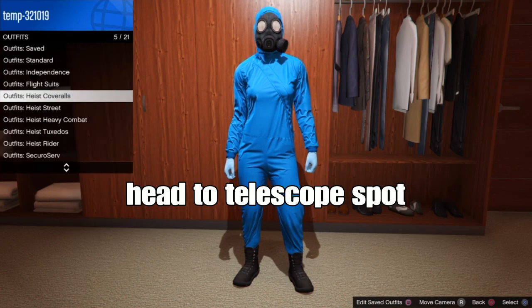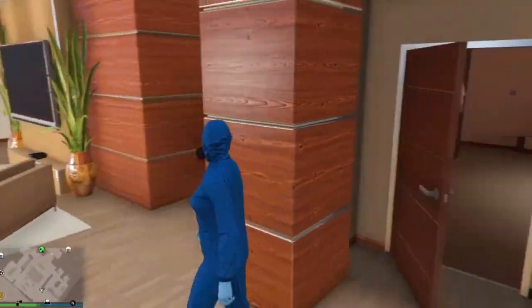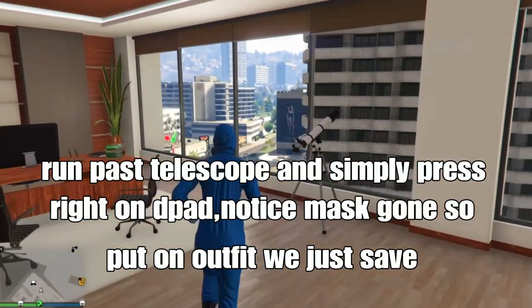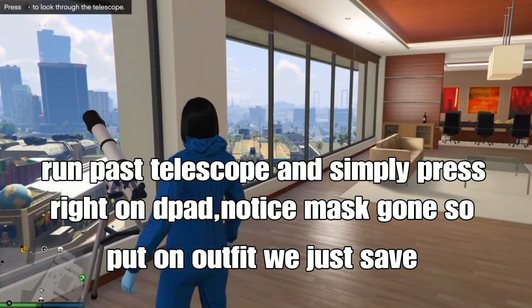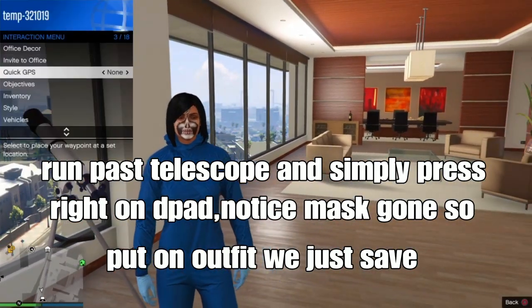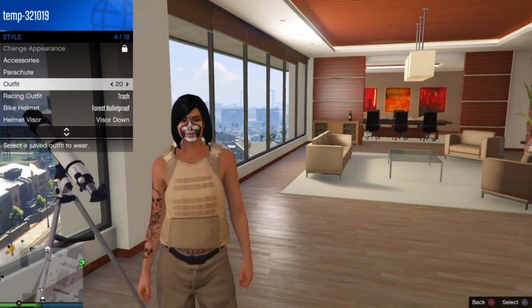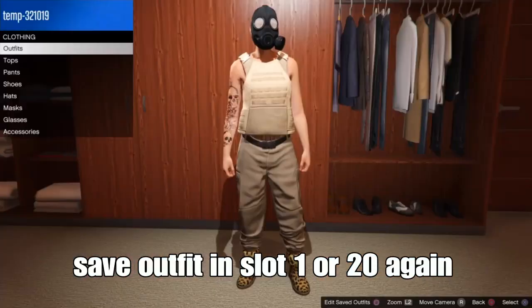Next step: head to the telescope spot at your apartment or at the beach, anywhere. What you want to do is run past the telescope and simply press right on the D-pad. You'll notice the mask is gone. So put on the outfit we just saved in Santo 1 or Santo 20 from your interaction menu, then back out and walk away — the mask is gone.